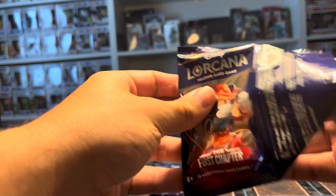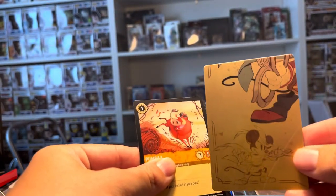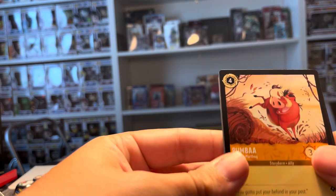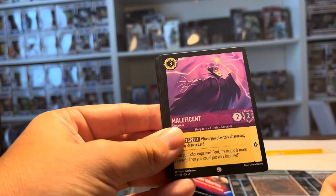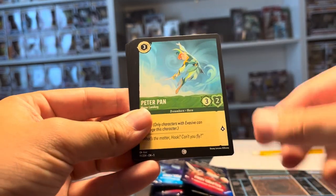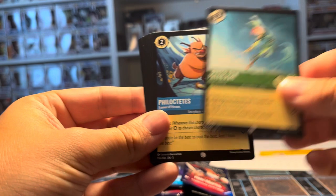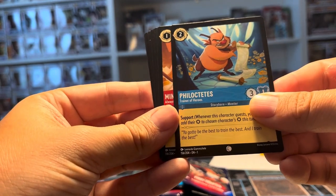Alright, last pack, let's see what we can get. We got a different puzzle piece that time. We have a Pumbaa, a Maleficent, Peter Pan, and a Full Velocity.